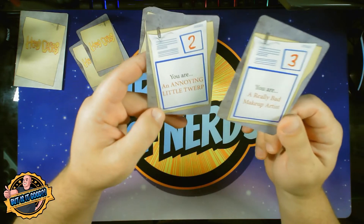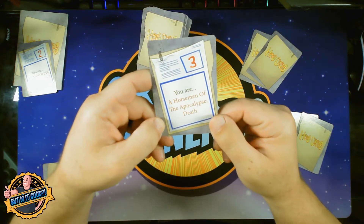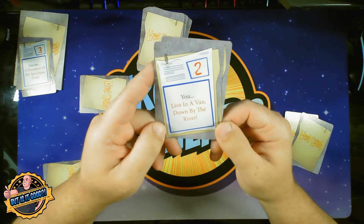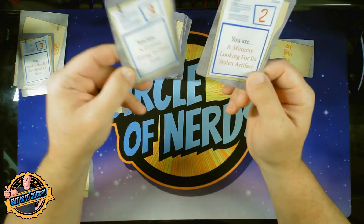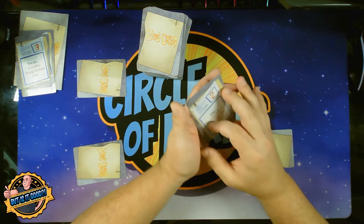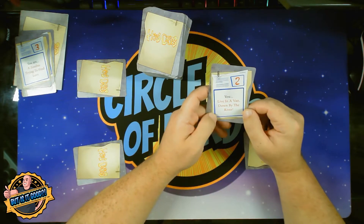You can say anything and answer anything as far as questions and stuff goes — you just cannot say the text that is in red. So I'm going to go with 'really bad makeup artist' for this one. Let's look at some more: 'you are a horseman of the apocalypse — death,' or 'you are Bill Nye.' And 'you need a hug but you're afraid of hugs,' 'you live in a van down by the river.' Now the doctor is going to go around the table and each player is going to give them a clue — a one sentence clue — based off of what the red text says, without saying the red text. The doctor can then ask each of those patients two questions, and the patient is going to answer them as best as they can while acting in character.